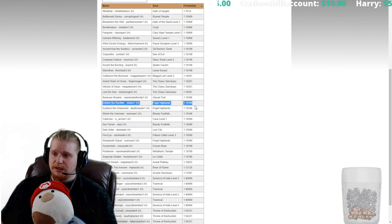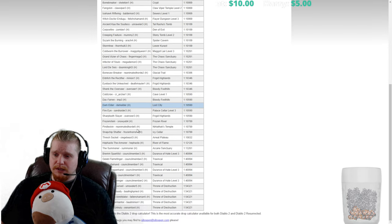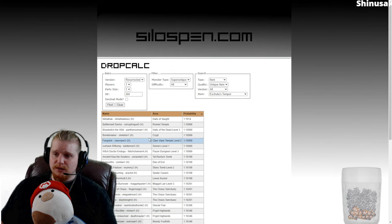Eldritch the Rectifier is 1 in 10,000 — not bad. Shank the Overseer, 1 in 10,000. Cold Crow, Doc Farron, Dark Elder — those are all relatively easy to get to. Pindleskin, relatively easy to farm. Thresh Socket, also relatively easy to farm. Mephisto the Armor is always in the same place next to the Forge. Interesting monsters to farm — a lot of choices, and you can go with whatever your character works well against.